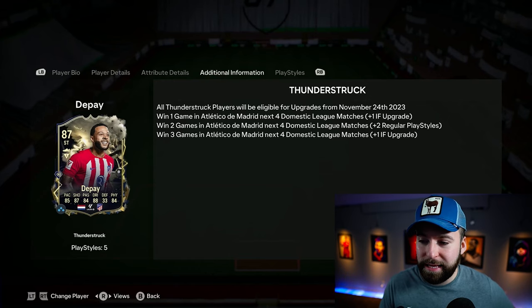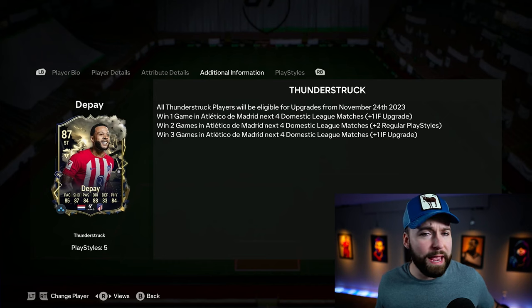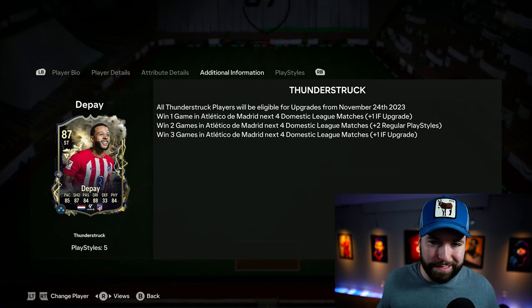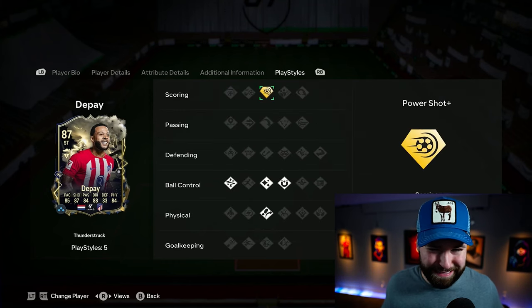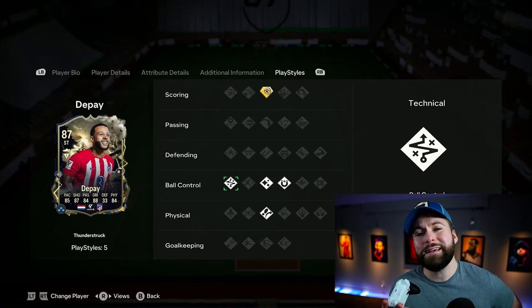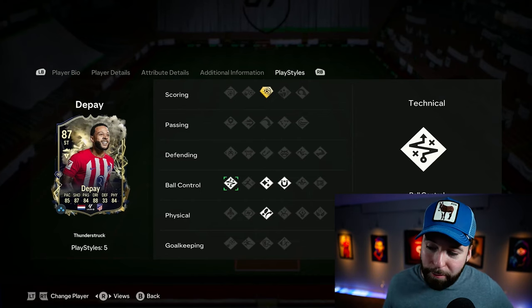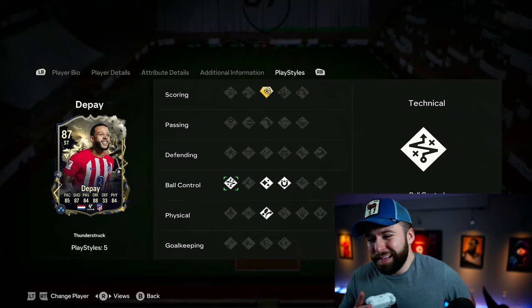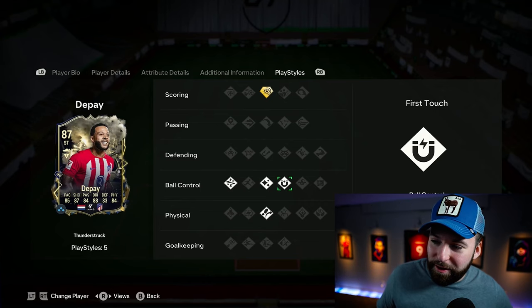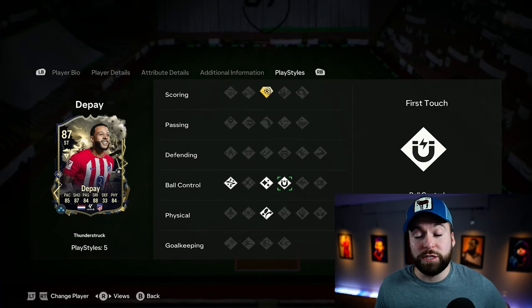He's got Power Shot Plus, which I personally like. Not everyone's favorite cup of tea, but it is good. He can also get a plus two in-form upgrade and two regular playstyles. The playstyles — they're whatever, not that big on regular playstyles. If there's any regular playstyle that I think actually does matter a little bit, I would say it probably is ball control. The others like Flare and First Touch, I'm not that big on.